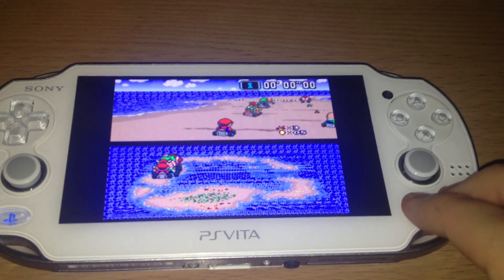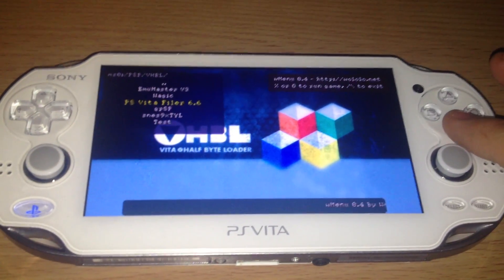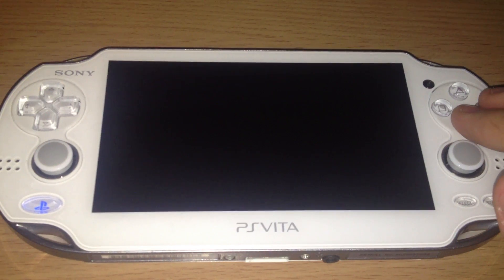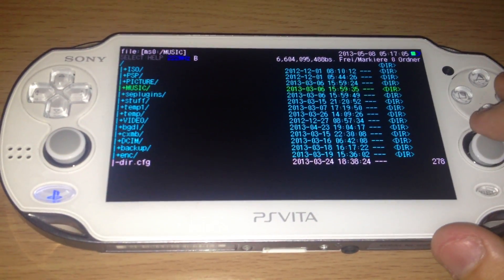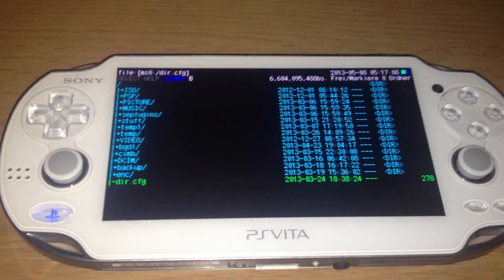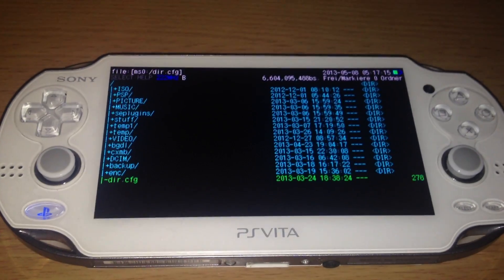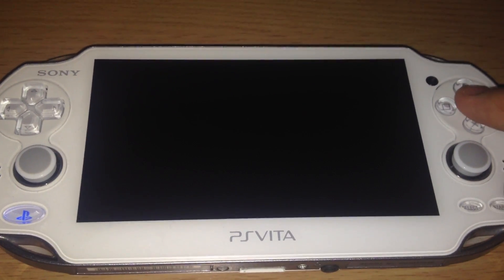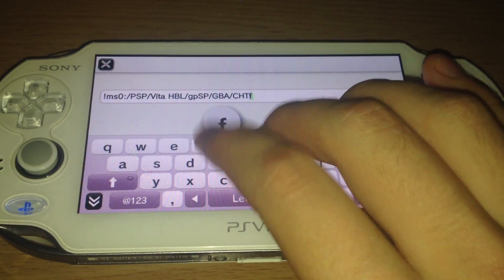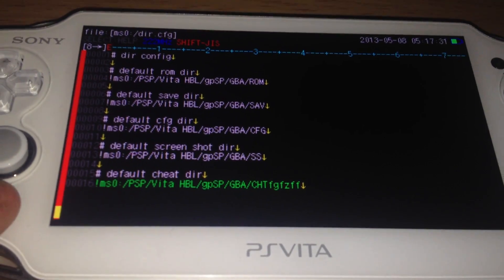If you press Select and Start and keep them pressed, it will exit the homebrew. Last but not least, like in every video, I think every Half-Byte Loader should support PSP Filer. You can browse the directories, you can even edit files, and it can call the onscreen keyboard. That was in general the video about the Half-Byte Loader.